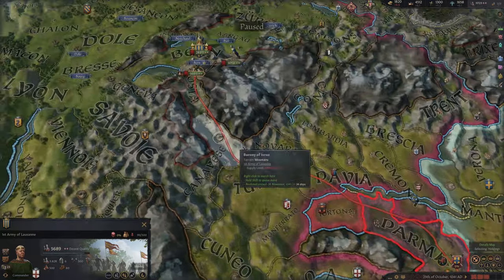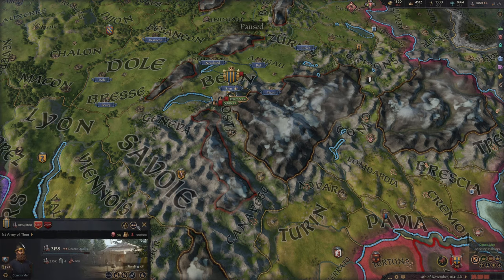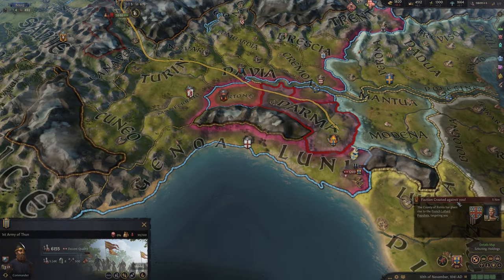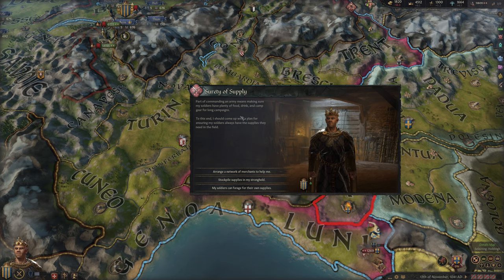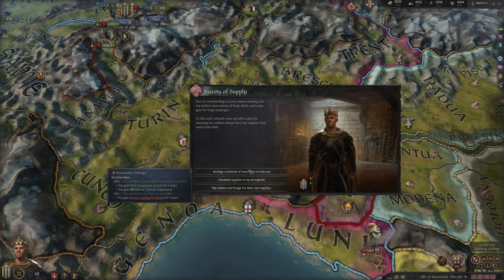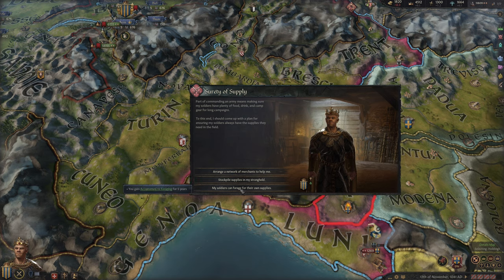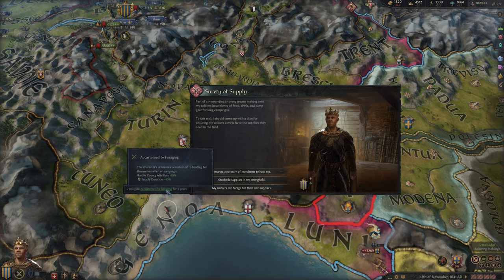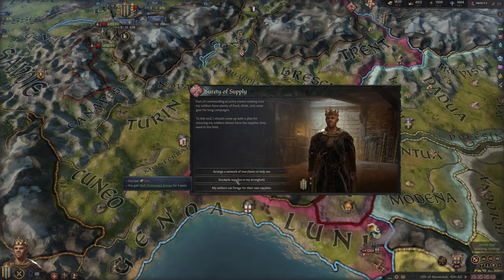We wait for the armies to converge, combine them, and move them down to siege his lands. Another faction has been created against me — I'll have a look at that shortly. We also get a 'surety of supply' event: as part of commanding an army I should come up with a plan for supplying my soldiers in the field. Let's look at our options.